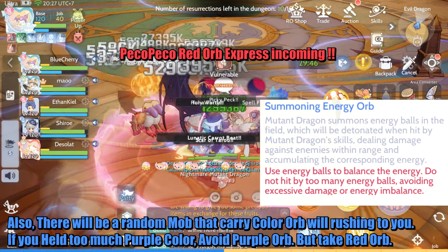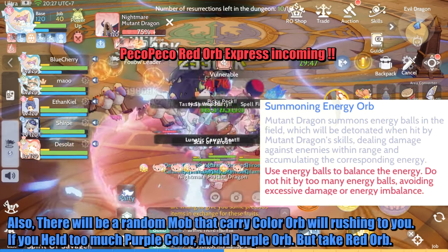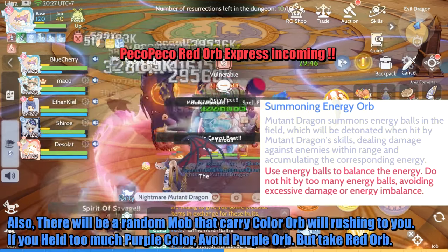Also, there will be a random mob carrying a color orb that will rush toward you. If you are holding too much purple color, avoid the purple orb and take the red orb instead.